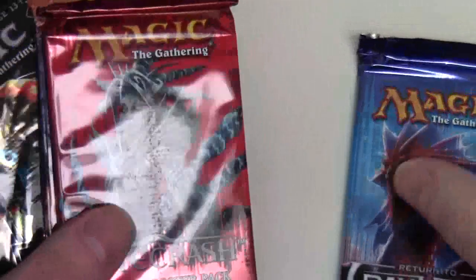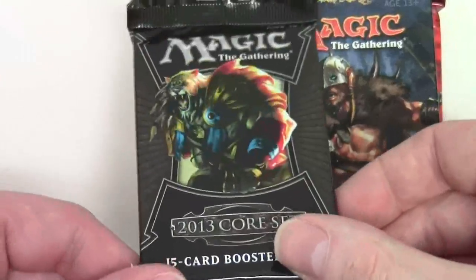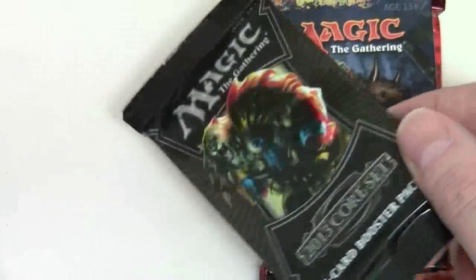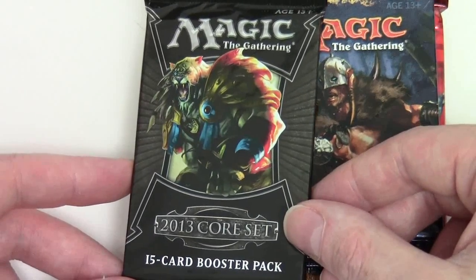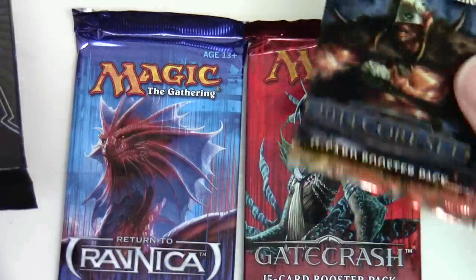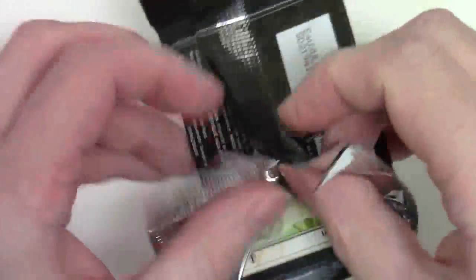The only thing we've got left now are our boosters to open. One irritating thing is the inclusion of the 2013 Core Set — it's fine if you're not too tied up with playing standard, but this will rotate out in October. Obviously some of the cards, because they've been reprinted in 2014 — like 50% of the cards in 2014 would have been in a previous set — you're going to get some cards which would still be legal. But you'd think they could have put in three boosters from the most recent block: Ravnica, Gatecrash, Dragon's Maze, and 2014.